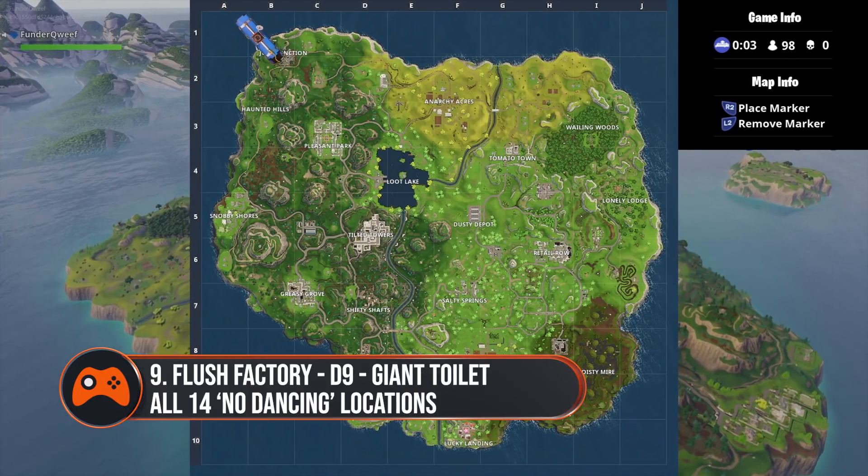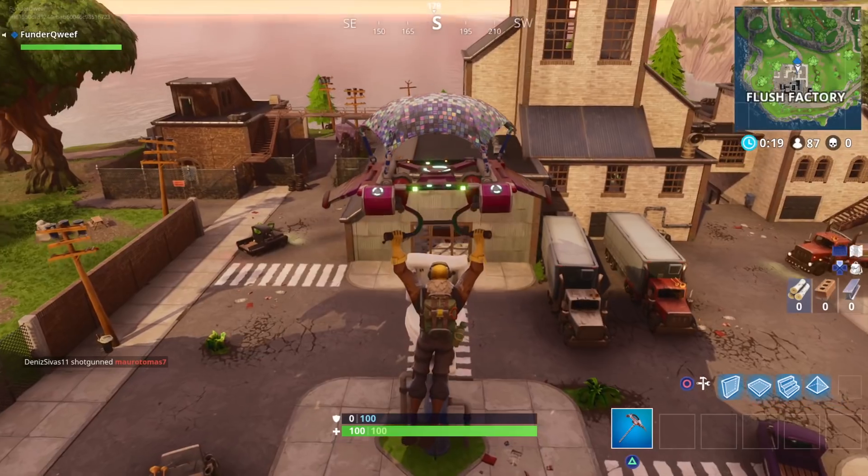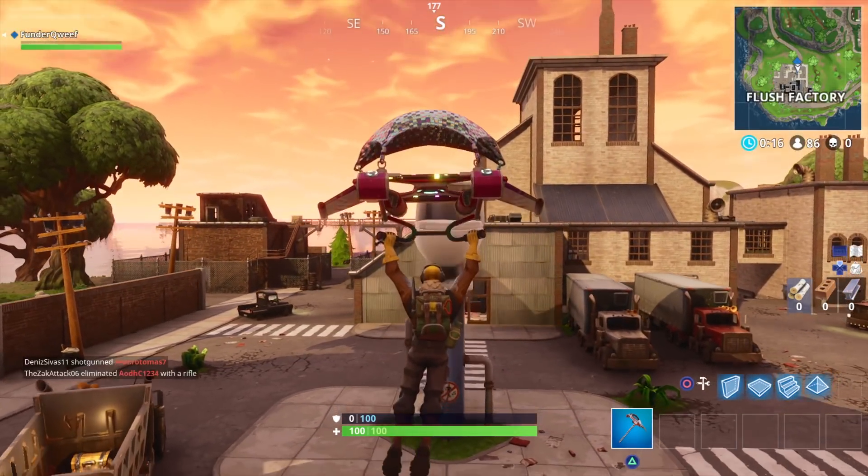Nine is located at Flush Factory in D9 of the map, and it is just under the huge toilet sign, so you can't really miss it.